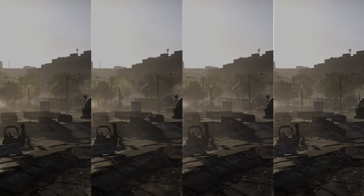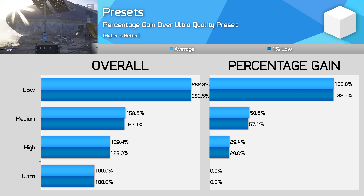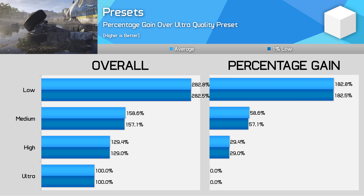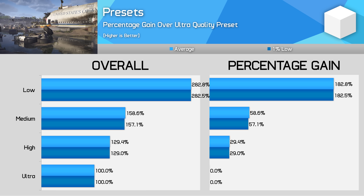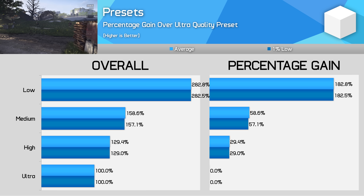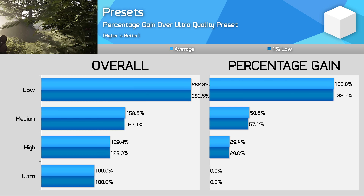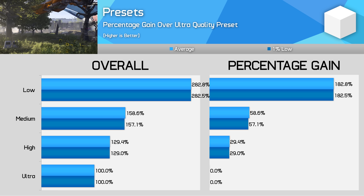Low is the only preset that sets the render scale below 100 — in this case using a level of 75 — so we're also seeing upscaling at this preset. I wouldn't recommend it unless you have an entry level rig. In terms of performance there is nearly a 3x difference in frame rate between the Ultra and Low presets. Moving from Ultra down to High sees a near 30% performance improvement, and on an RX 570 4GB at 1080p, shifting from Ultra to Medium was an 80% increase rather than 60% on higher-end GPUs, as many settings here impact memory usage.